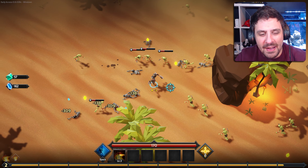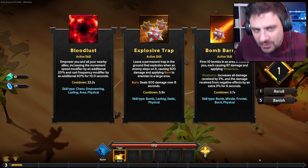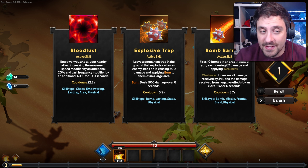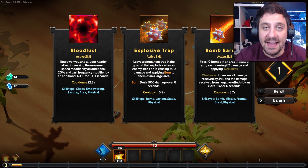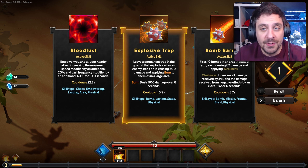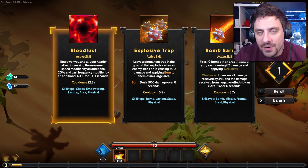One thing to keep in mind is even though it says active skill, you don't actually have to click any buttons. So here are our choices. We have bloodlust, which empowers all allies — it decreases speed by 20% and cast frequency by 40%, so essentially it's haste. Then we have two abilities that are both bomb skill types, so I'm going to go with bloodlust.